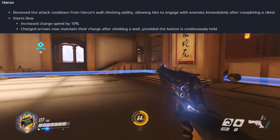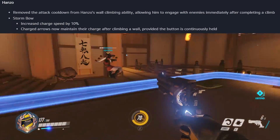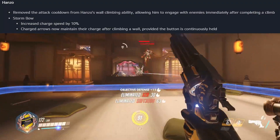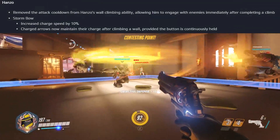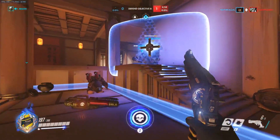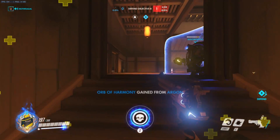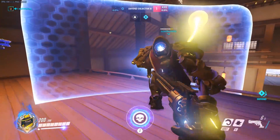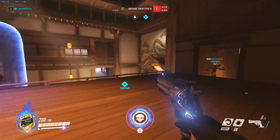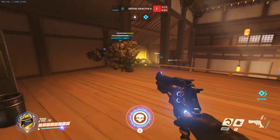Hanzo has had the same wall climb change, but I think it's more important for him because he can run up a wall and charge the bow and fire very quickly. His charge speed for the storm bow has been increased so he fires slightly faster. Also, if you've charged an arrow before climbing, that arrow stays charged as long as you hold the button — so when you reach the top you can fire instantly. Think Hanamura first point: run up the wall with a charged arrow and kill someone camping up top.